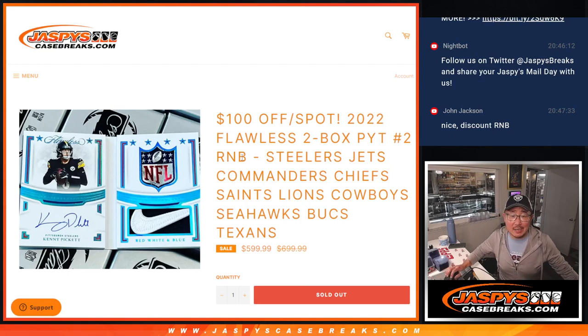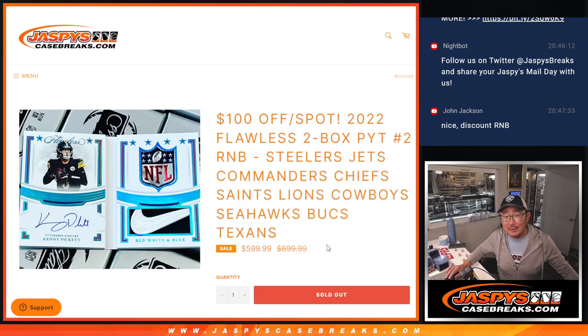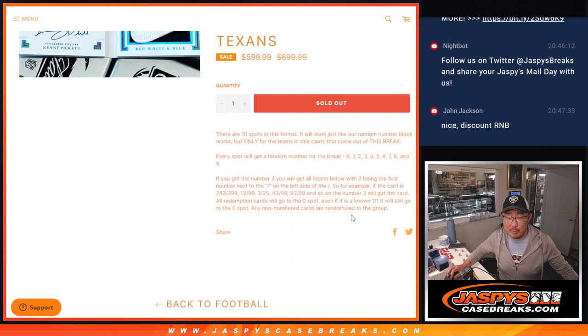Hi everyone, Joe from JazzBeesCaseBreaks.com coming at you with the random number block randomizer that's going to unlock flawless two box pick your team — a brand new release just dropped today. It's going to be nice, some nice teams involved and a nice little discount as well. Thanks for taking advantage, everybody.